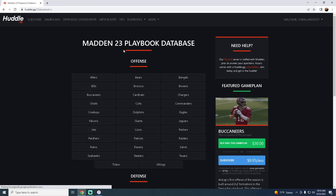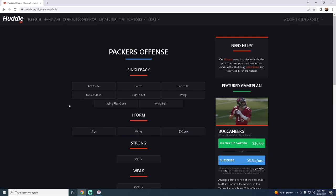Number three on our list is really solid if you like to run the Gun Bunch but also solid if you prefer compression sets — it's going to be the Green Bay Packers playbook. A lot of pro Madden players are running it right now.